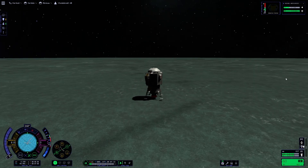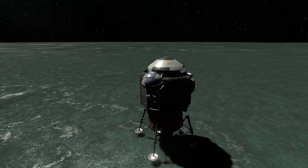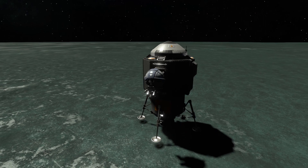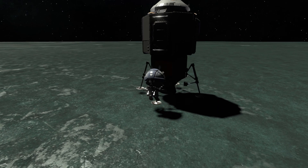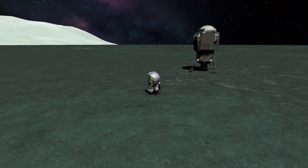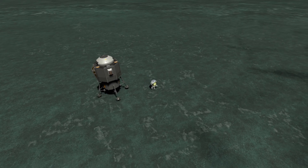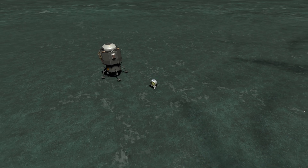That went pretty much as well as it could have gone. We're going to have Jeb hop out — he's been in that tiny little pod for a while now, so let him stretch his legs. Let him do a little lap around the lander, and then we'll have him plant a flag.